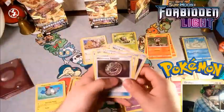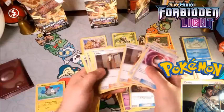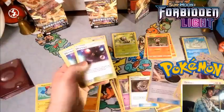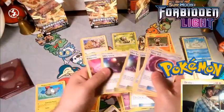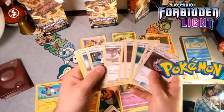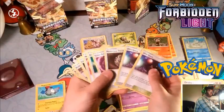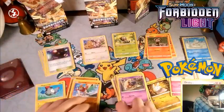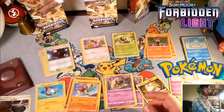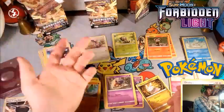Let's see if the trainers give us an idea of what we can use. Mysterious Treasure says psychic or dragon. Timer Ball, Great Ball, Nest Ball, Looker, Professor Kukui, Sophocles, a Metal Frying Pan says metal — we have no metal, so that is a useless card. Ultra Space says Ultra Beast, so maybe we can find some Ultra Beast. We're looking for psychic or Ultra Beast as the two specific cards we really do want to use. Metal Frying Pan we cannot use — we have no metal types.